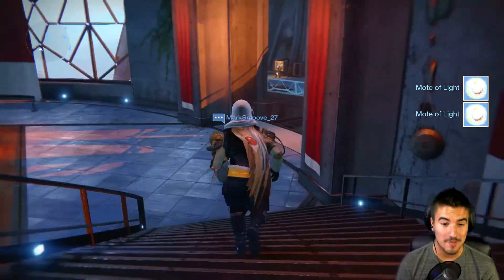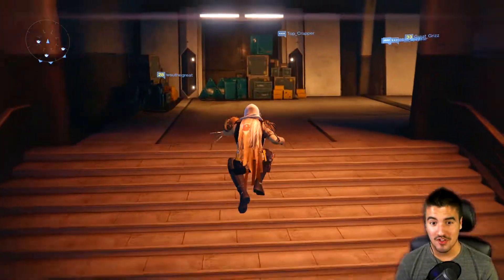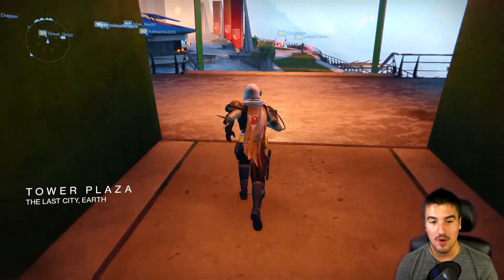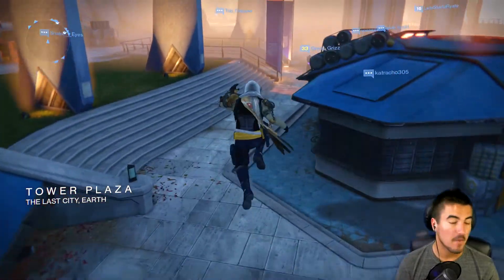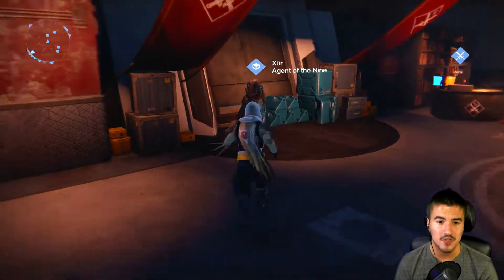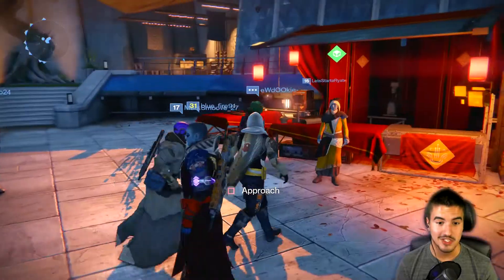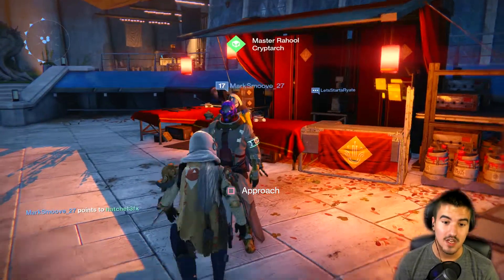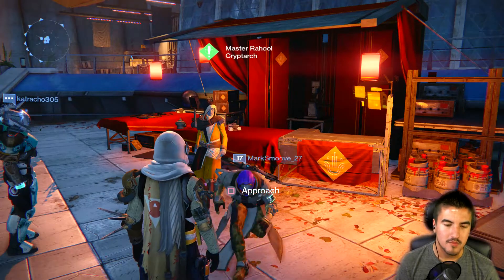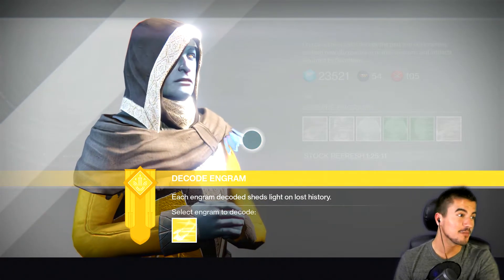Also, this week the loot has not been nice to me — on the one video I made where I opened my Dead Orbit and Vanguard engrams, I got nothing of value. But hope for the best, just keep pushing forward. Hopefully get something good. There's also some random guy following me around the tower — hi Mark. I'm not sure if you're a viewer or just starting out — you're level 17 and I'm level 34, so maybe you're just like 'hey.' I'm very confused but it's kind of neat. Let's open the engram.